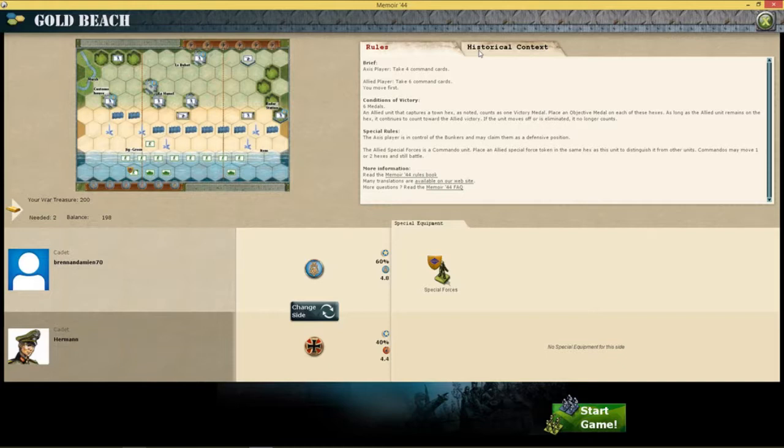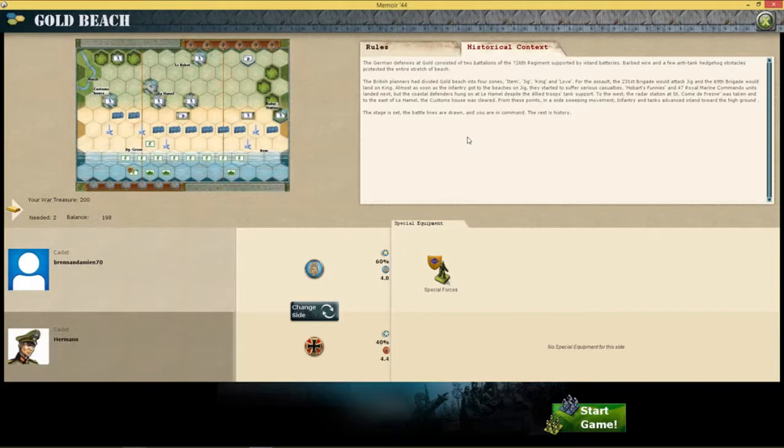Let's get into the historical context and then into the game. The German defenses at Gold consisted of two battalions of the 726th Regiment, supported by inland batteries. Barbed wire and a few anti-tank hedgehog obstacles protected the entire stretch of beach. The British planners had divided Gold Beach into four zones: Item, Jig, King, and Love. For the assault, the 231st Brigade would attack Jig and the 69th Brigade would land on King. Almost as soon as the infantry got to the beaches on Jig, they started to suffer serious casualties. Hobart's Funnies and 47 Royal Marine Commando units landed next, but the coastal defenders hung on at Le Hamel despite the Allied troops' tank support. To the west, the radar station at Saint-Com-de-Flensay was taken, and to the east of Le Hamel the customs house was cleared. From these points, in a wide-sweeping movement, the infantry and tanks advanced inland toward the high ground. The stage is set, the battalions are drawn, and you're in command. The rest is history, as always.